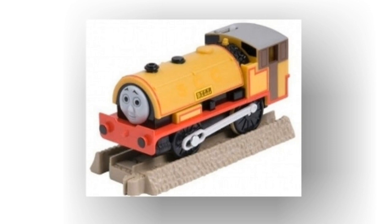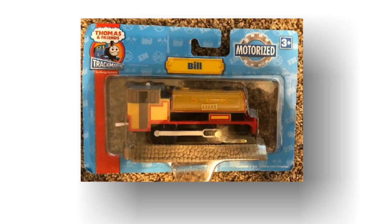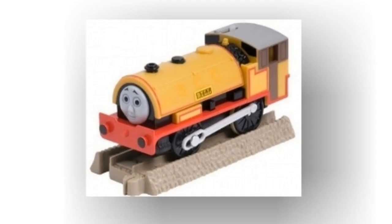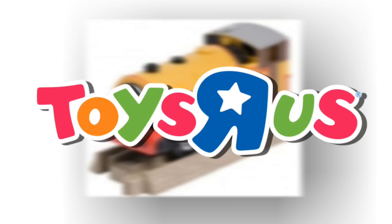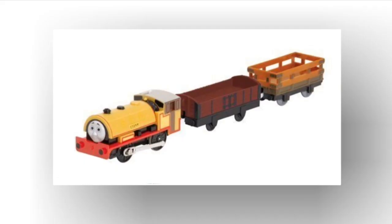Our story starts off with when Hit Toys made Bill as a singular engine, and he was sold in Walmart in blister-style packaging — so there are two versions of packaging for this version. Then Toys R Us came along and made it into a three-pack with Bill, a bolster wagon, and a slate car. This will come in handy later on in the video.